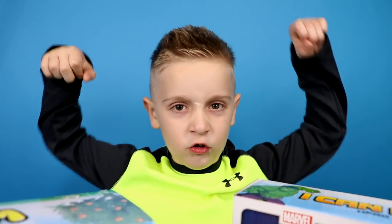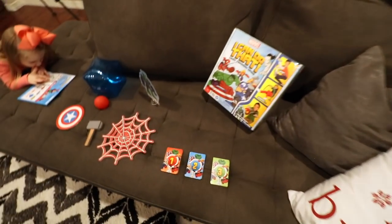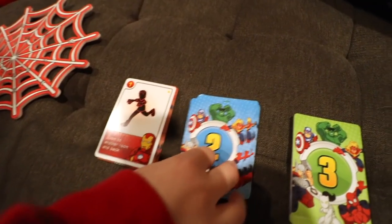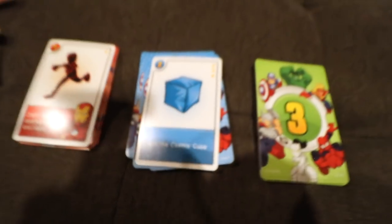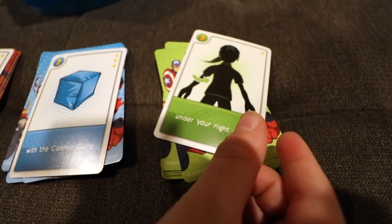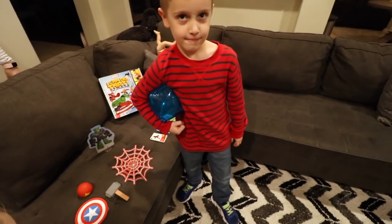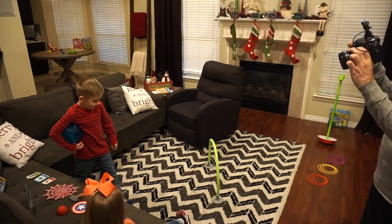Let's do it! Before we hit start, let's see what cards you pick. Card number one is an action: zoom to another room and back with the cosmic cube. And here's the twist: you have to have it under your right arm. So you have to zoom to another room and back with the cosmic cube under your right arm when Mom hits go.